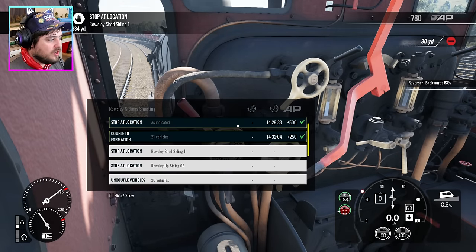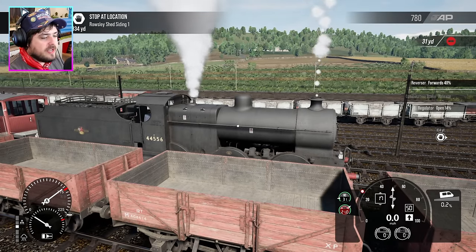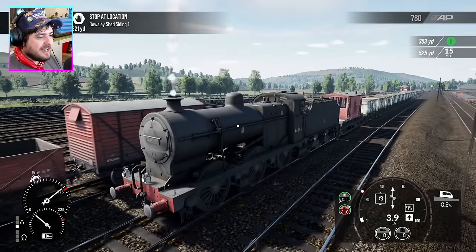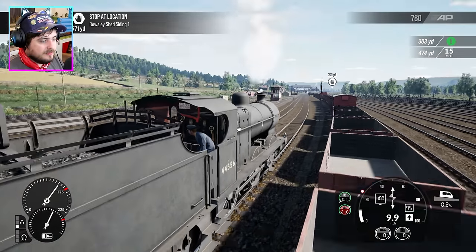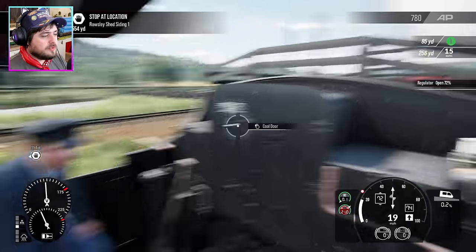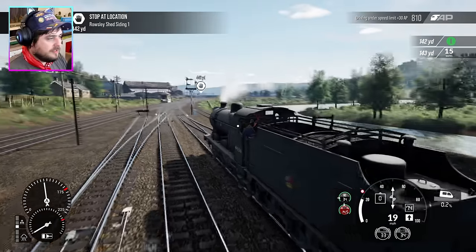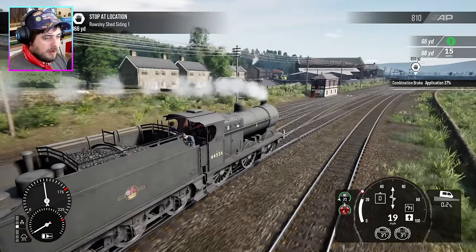Now I've got to go forward. Stop at location, stop at location, then uncouple — so I'm doing a bit of yard shunting work. Let's release the brakes and go forward. A few toots to let people know this train is moving. I need to set the lamps — there we go, we're a freight train now. Let's go full power. The chuffing sounds are absolutely amazing on this 4F Fowler. We'll get Pete to shovel some coal — go on Pete, we need coal.